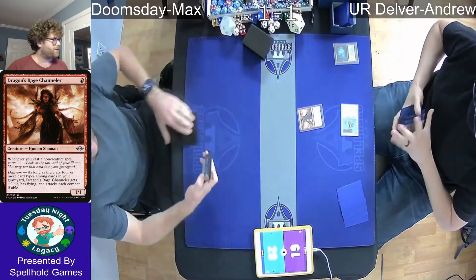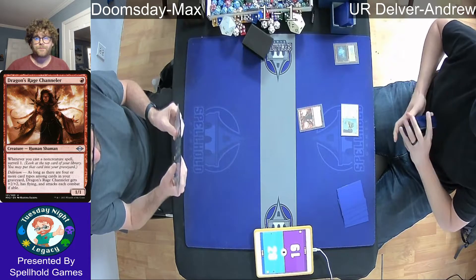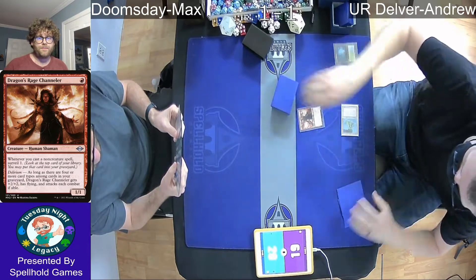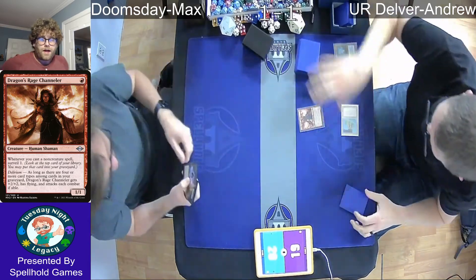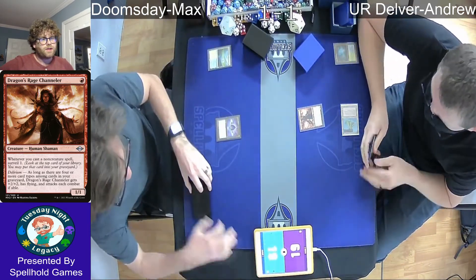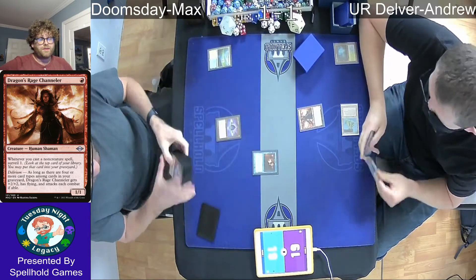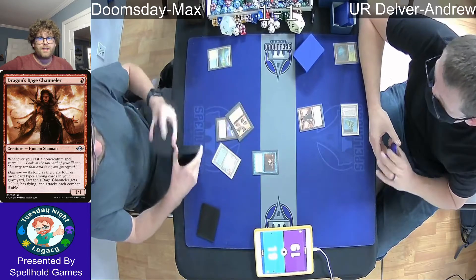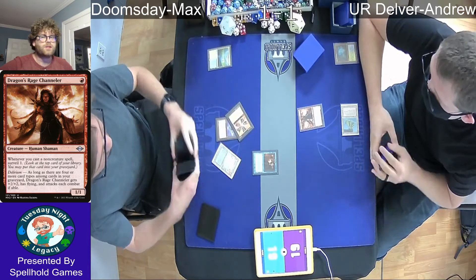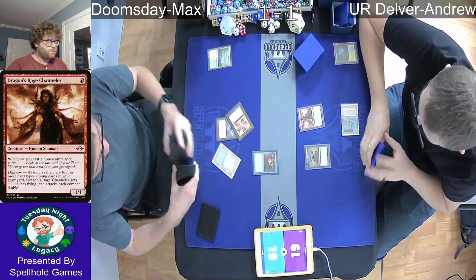Andrew getting a start off here — plays the Dragon's Rage Channeler, just saw them from the last game. Early game DRC is going to provide a lot of value with the Surveil triggers, making sure you can at least get rid of the garbage off the top of your deck, getting it into the grave. And if you know there's a good card up there, you can just leave it.